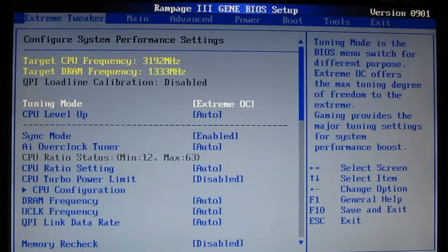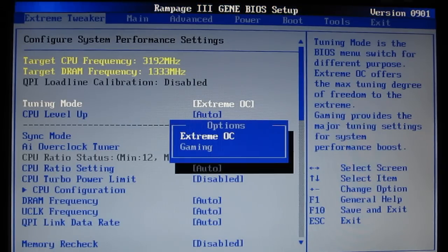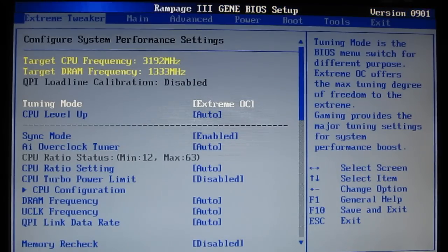This is going to be your setup for tweaking your CPU and various voltages. You can see that it starts out with your target CPU and DRAM frequency, which is a great place to start because as you're tweaking, you can actually see exactly where you're at. First up, tuning mode — gives you a choice of extreme overclock or gaming. Extreme overclock is made for extremely overclocking the CPU, whereas gaming gives you a little bit better graphics performance and is more geared up for that.